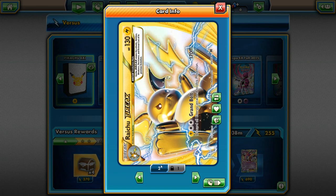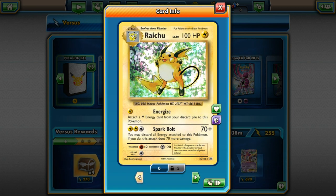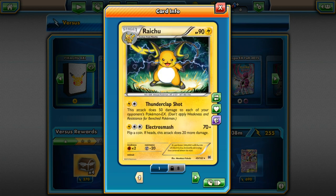Here's a Raichu in this deck — 100 HP, Electric type. For one energy it does Energize: attach an Electric energy card from your discard pile to this Pokémon. For three energies it does Spark Bolt for 70 plus — you may discard all energy attached to this Pokémon; if you do, this attack does 140 damage in total. Same weakness, resistance, and retreat cost as the previous Pikachu EXes.